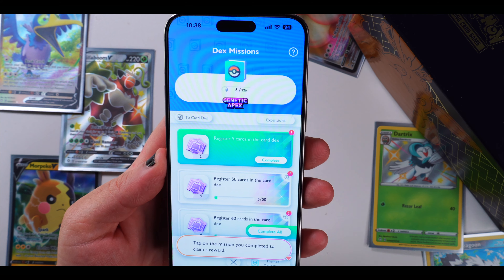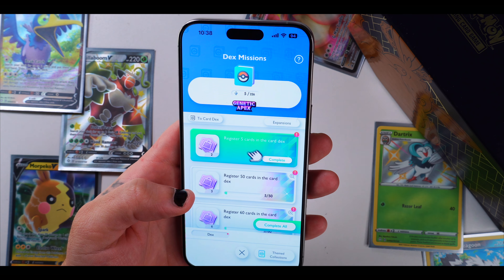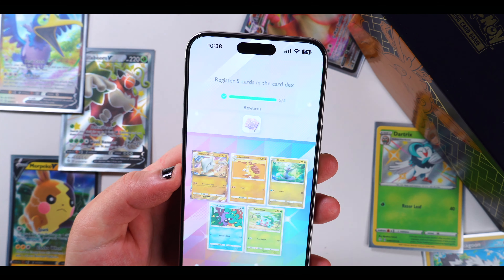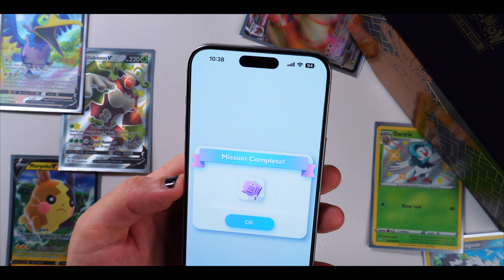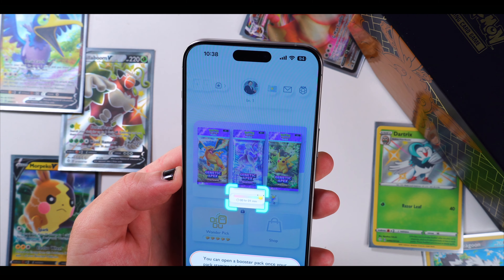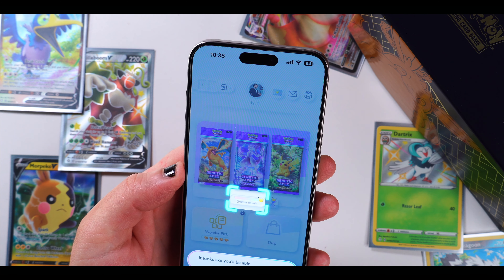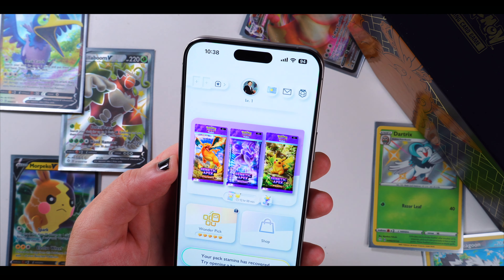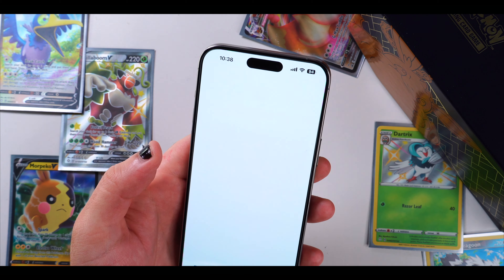Tap on the mission you completed to claim a reward. Purchase your five cards — that's completed. Mission complete, we get some item points. You can open a booster pack once your pack stamina is full. It looks like if you wait just a bit longer your pack stamina will recover — try opening another booster pack!